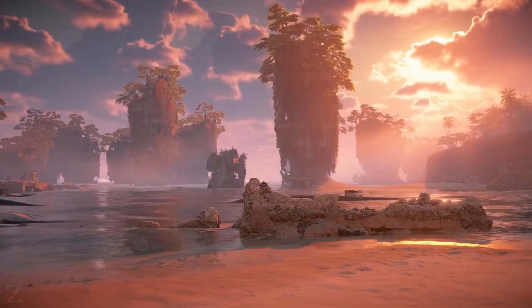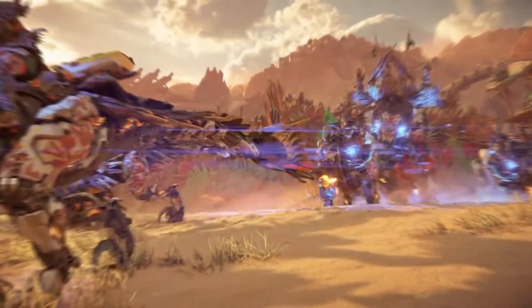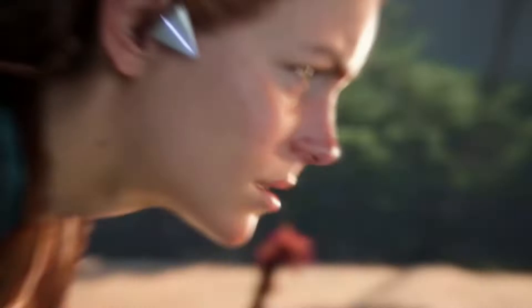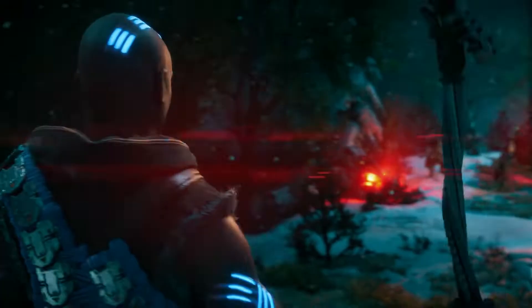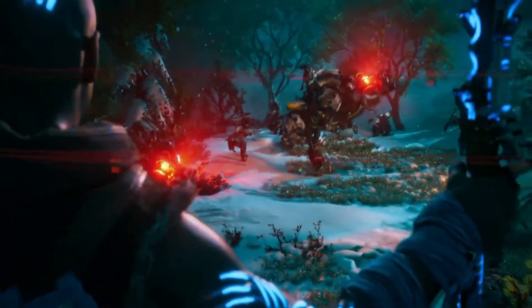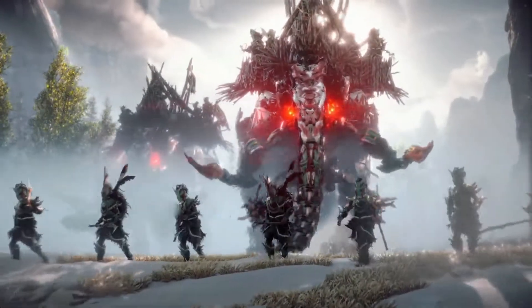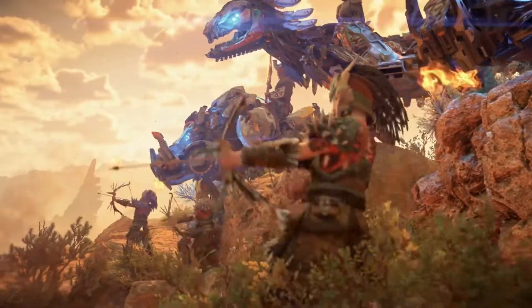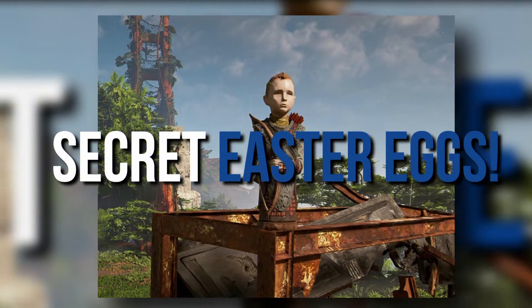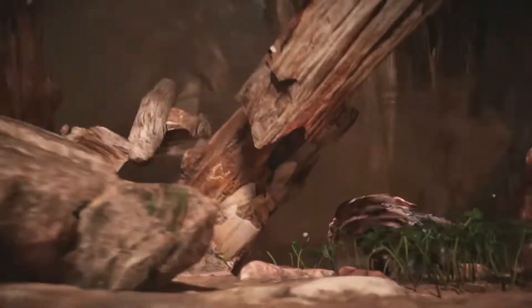After much excitement, Horizon Forbidden West has finally arrived and players are wasting no time in once again filling the boots of explorer Alloy, traversing a world filled with both beauty and unimaginable danger. With a big sequel, there's plenty of new stuff that players have quickly set about exploring, whether it's battling new varieties of savage machines, or as we'll be focusing on in today's video, checking out the range of secret easter eggs hidden within the massive world of Horizon. Let's get into them, shall we?